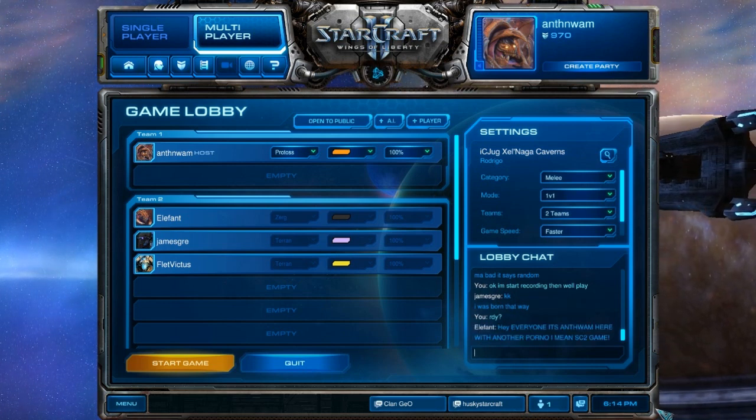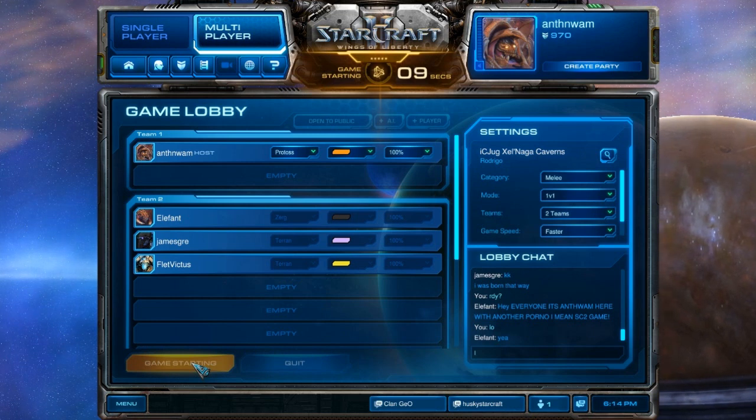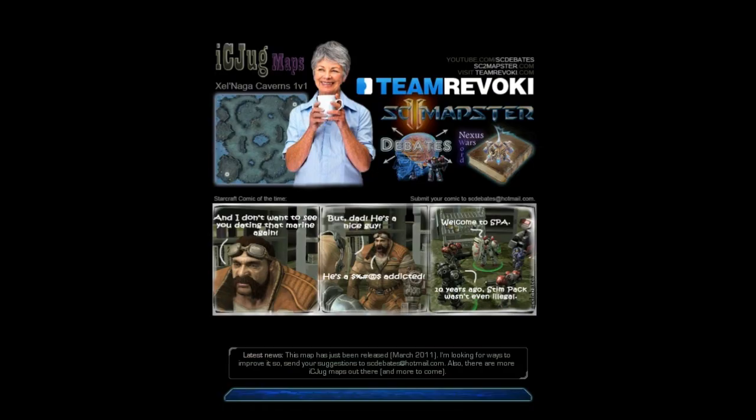My table's still broken. We're going to be starting now and it's just going to be counting down the time. This is something somebody showed me — I was invited to it through one of the chat channels where people were inviting other people. Apparently each one of these maps made by Icy Juggs all have these little unique comic strips.